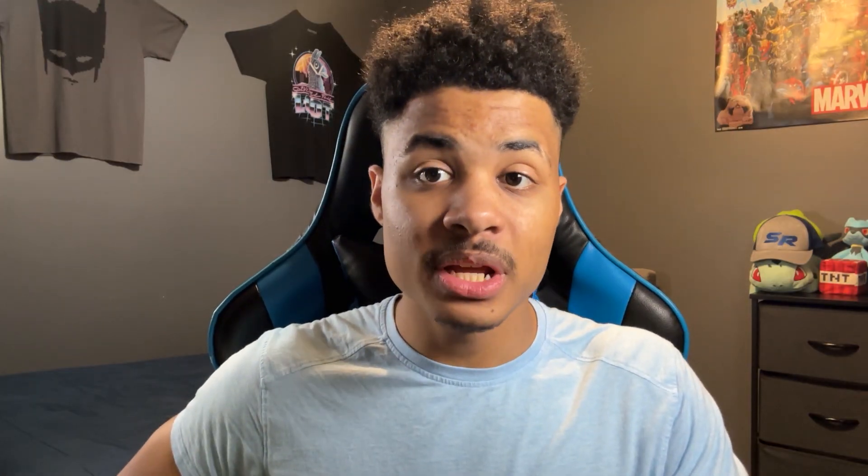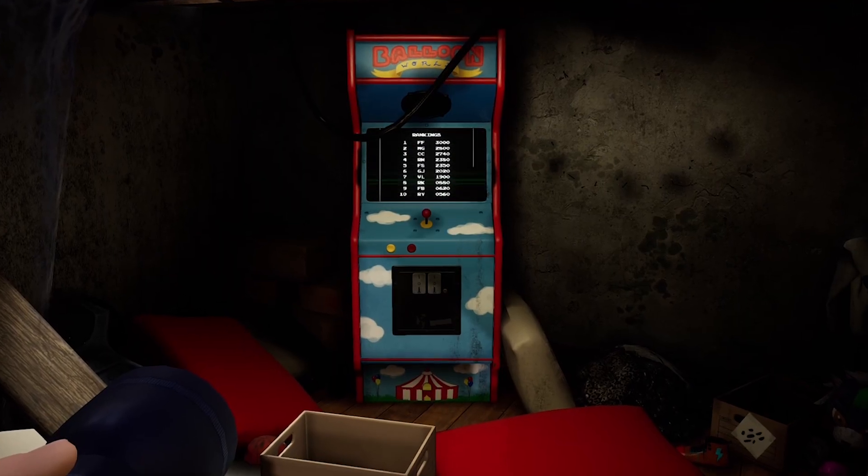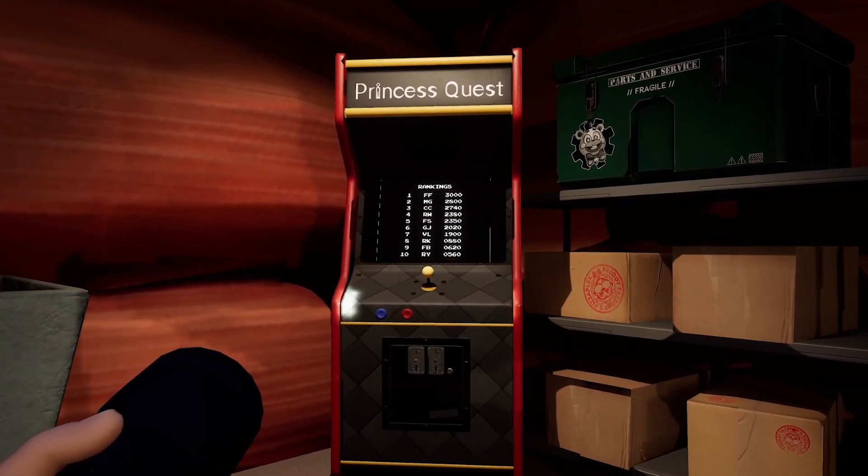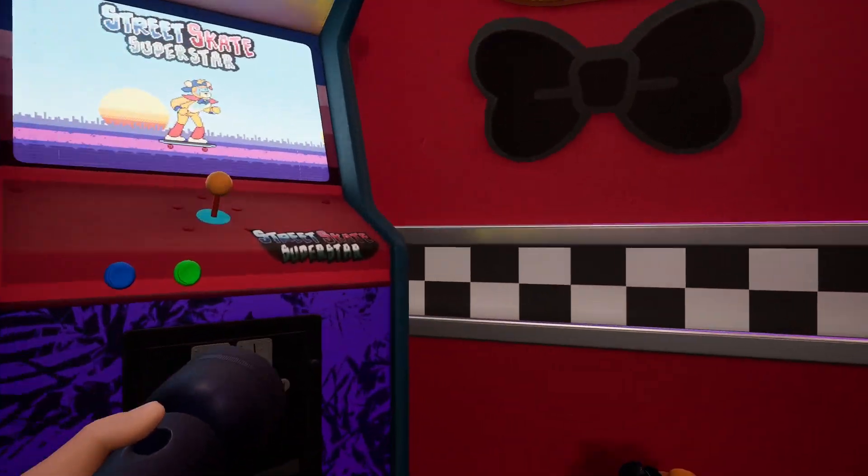The third thing that needs to be within the Ruin DLC is more arcade minigames. The only minigames we have within the Pizzaplex are the balloon ball minigame in the daycare's secret room, Monty Golf in Monty's Gator Golf, and the Princess Quest games found around the Pizzaplex. However, the best minigames are actually cut content, so hopefully with that cut content returning within the DLC, we can see things like Chica's Frenzy, the arcade game in Freddy's room, or Fazer Blast. Overall, it'll just be nice to play more minigames and chill while exploring the dark depths of the Pizzaplex.